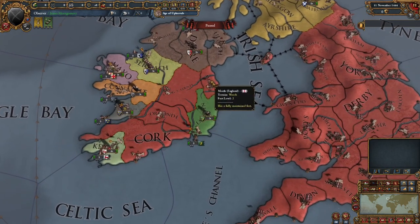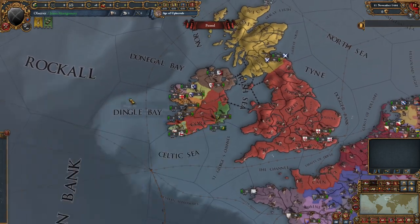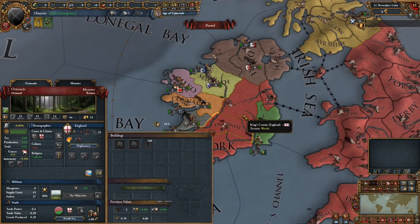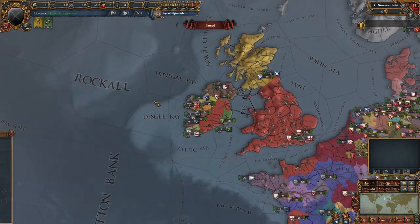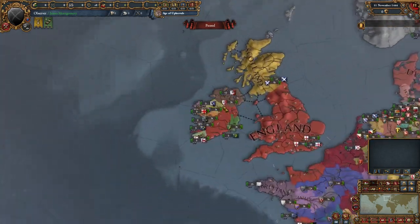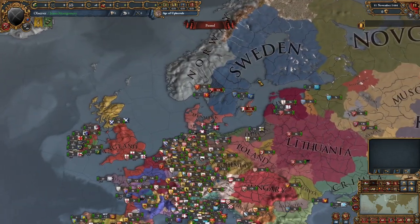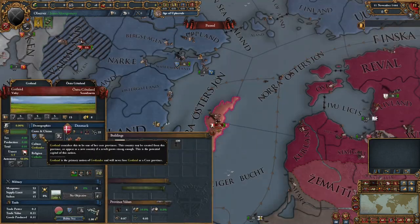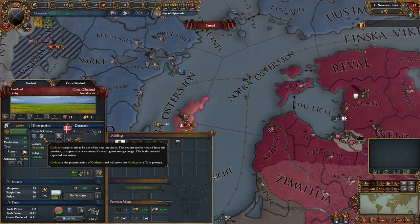Scotland looks pretty much the same, however Ireland is looking a bit different. Instead of England just owning the Pale, the English actually own a bunch more provinces into Ireland — so you have fewer Irish minors and then one way bigger Irish minor up north. Ireland is much more united in this mod and England owns way more of it. In Scandinavia things are relatively the same — there's actually no Gotland in this game, which I find quite interesting. Maybe they will add it in a future update.